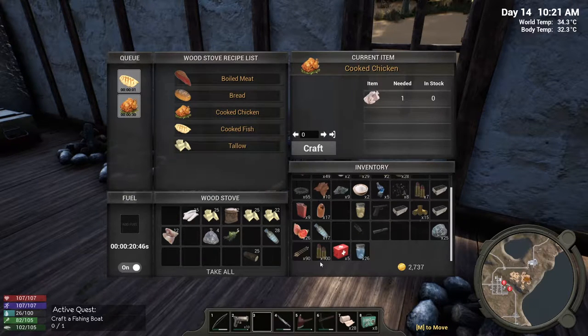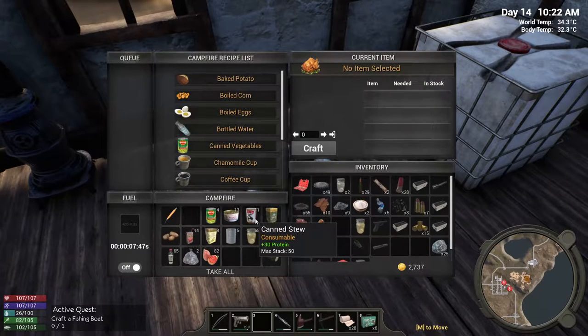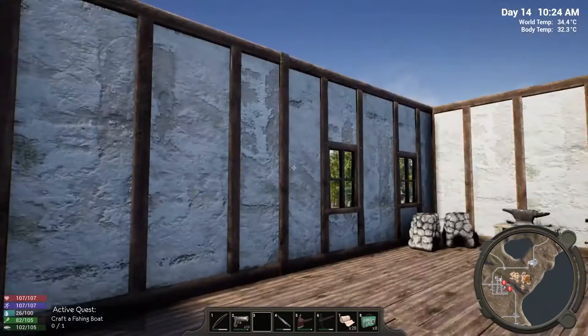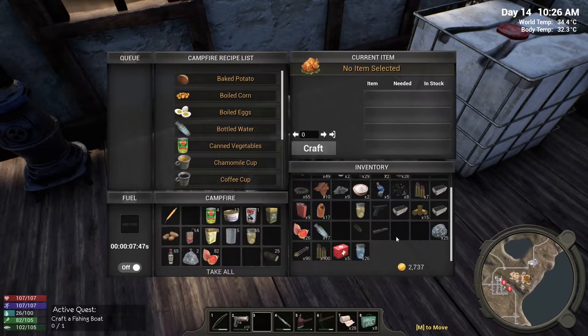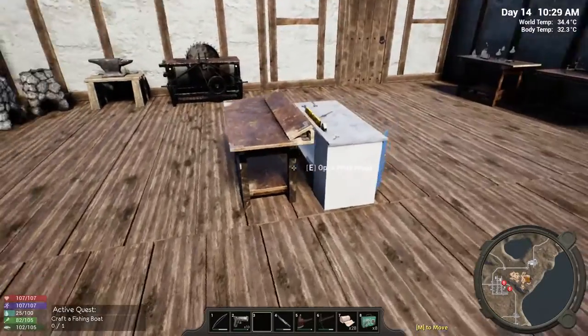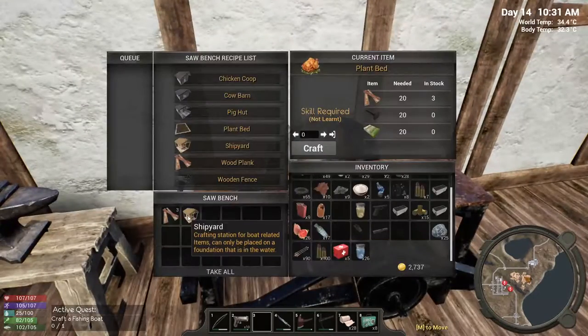I don't have any protein. I thought I had one of the stews and a couple things of meat before I left that area, but I'll be damned — maybe they dropped out of my inventory, maybe it's a glitch, maybe it'll show back up if I load back in. I don't know — it's not here, so that sucks. It is what it is.